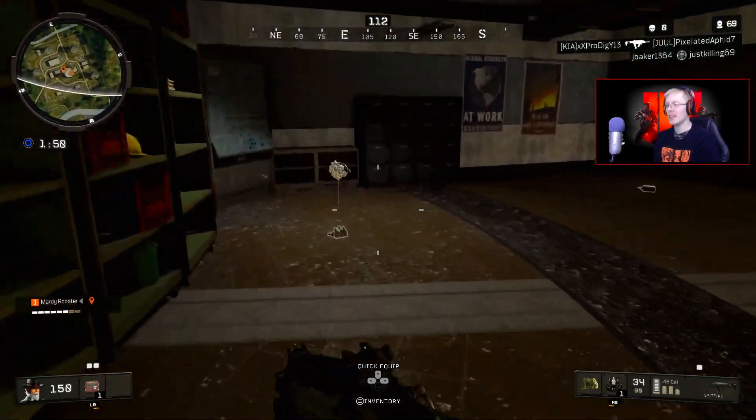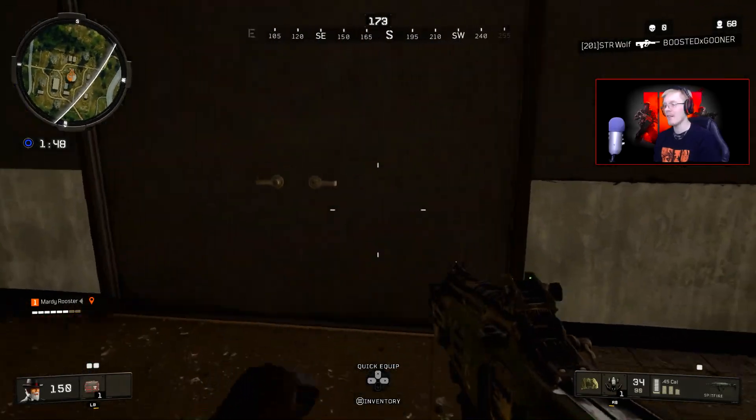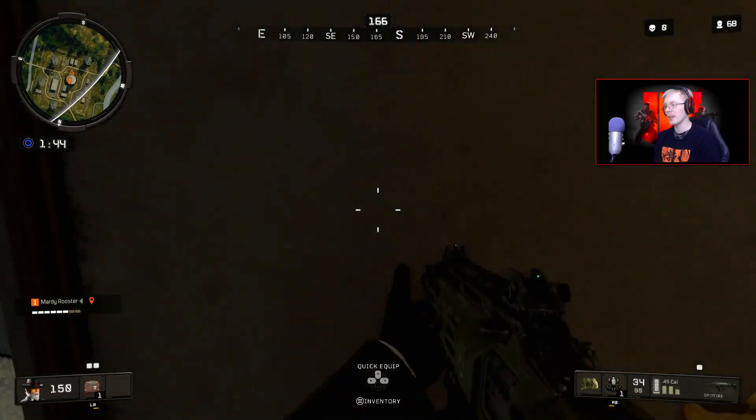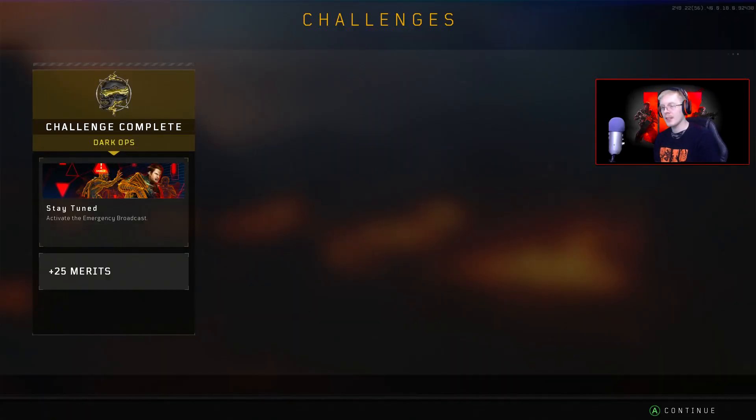Now once we head to lobby after we die in this match, we shall have a new Dark Ops challenge completed and a shiny new calling card. In our after-match report, as you can see, we have completed the Dark Ops challenge — Stay Tuned. Activate the emergency broadcast system in Blackout. Pretty damn easy.